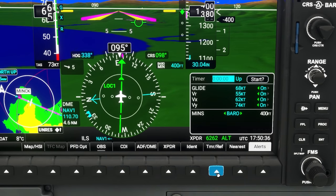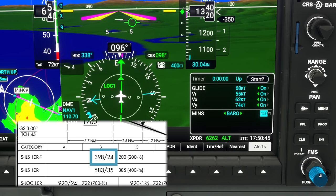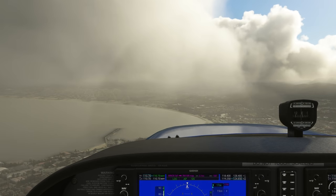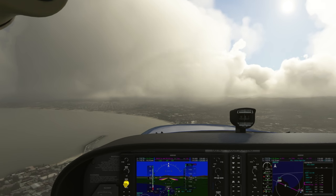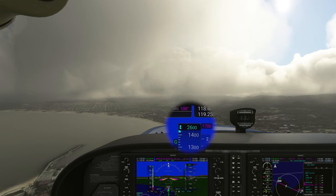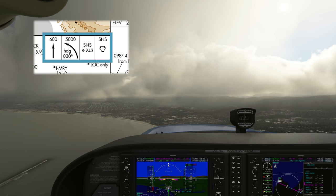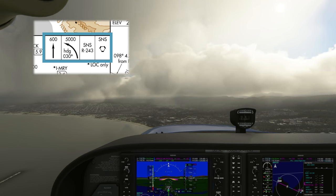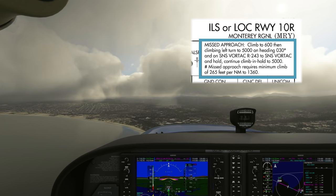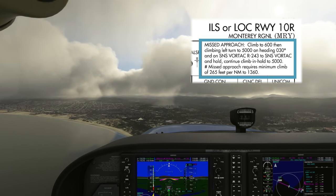Something I should have done earlier was go to the references menu at the bottom of the PFD and set our barometric minimums to what we see on the approach plate. The minimums are 398 feet MSL — what's shown on our barometric altimeter — so I round that up to 400 and set it there so we'll know when we reach our minimums. Now that the autopilot is established on the localizer and glide slope, I'm changing my selected autopilot altitude to the missed approach procedure altitude. In the corner of the profile view you can see the shorthand: up arrow 600, then a climbing left turn to 5,000 feet on heading 030, then a specific radial to the Salinas Vortac to hold there.